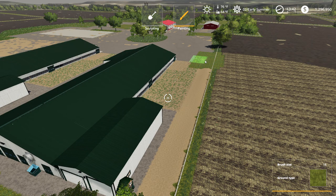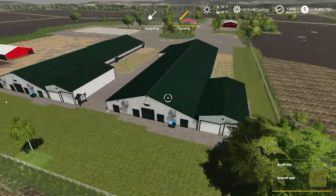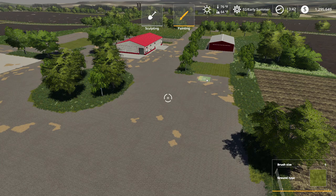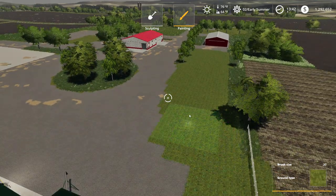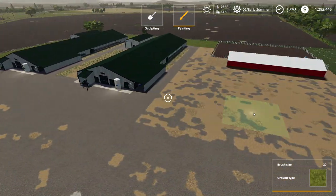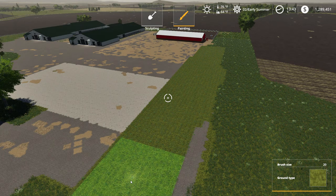That was too big. We got a little terrain editing to do there, which we'll get to. That looks pretty good there for now - we're not going to be running through here at all, so paint all this in. Oh yeah, I gotta get some nice silage bunkers put in - not bunkers but piles. I got a few edited ones for that.